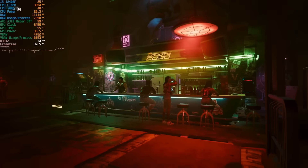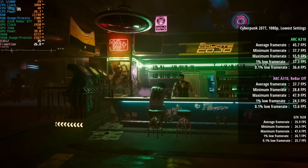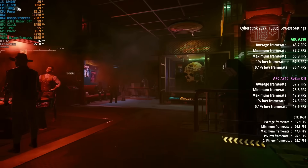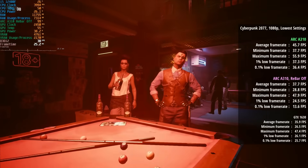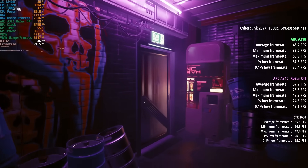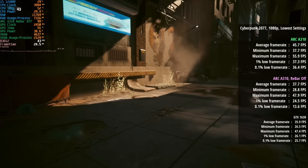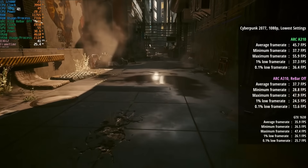When it comes to Cyberpunk 2077, this is reduced to a bit of a stuttery mess with ReBar disabled, averaging just 38 FPS with a 1% low of 25 and a 0.1% low of 14. With ReBar enabled we were seeing 46 FPS with a 1% low of 37 and a 0.1% low of 36, so it was a lot more consistent.